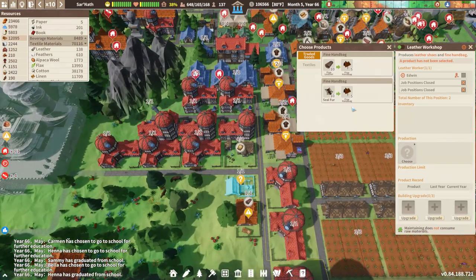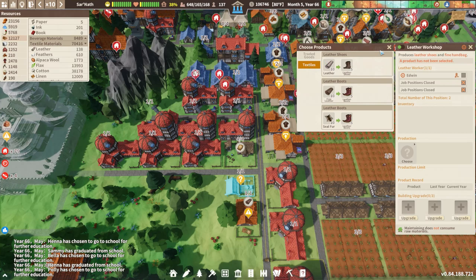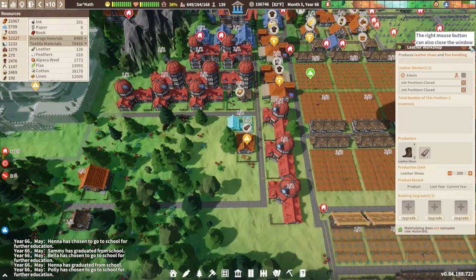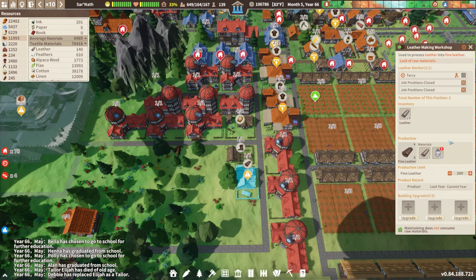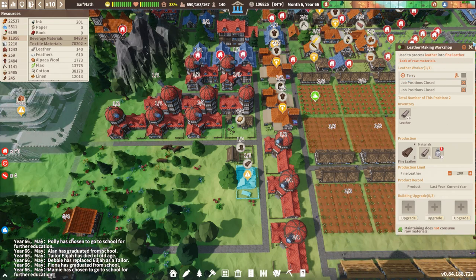We were just talking about getting the leather workshop working, so we can do that. This guy's calling for fine leather and seal fur — we don't have either one of those things — but we can make leather shoes out of this guy, so we'll go ahead and do that. We'll leave the cap at 200. This other guy wants salt, so we knew that. I'm going to let Terry just get paid for not doing anything — why not?